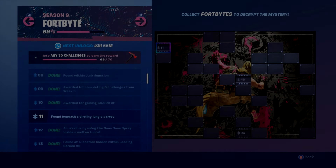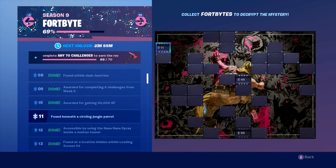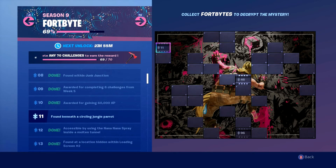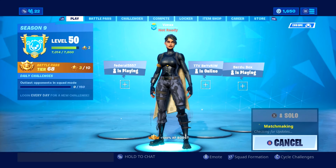What is going on guys? Today I'm going to be showing you Fortbyte number 11, found beneath a circling jungle parrot. I think that's how you say that word — circling. Why don't you guys, let's hop into a game and find this Fortbyte location.